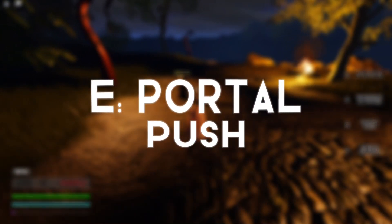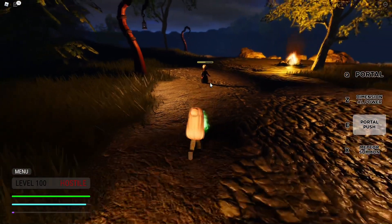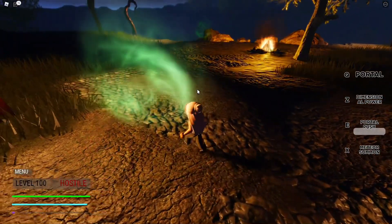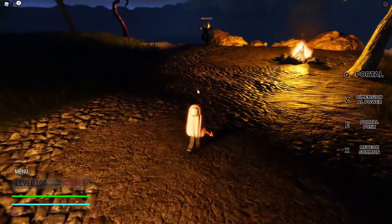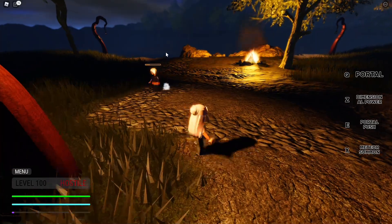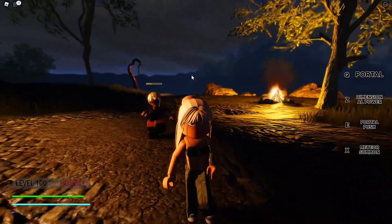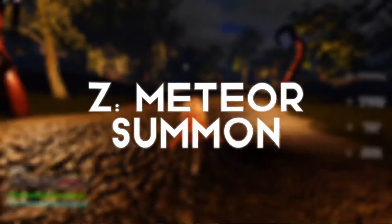Next we have E, which is Portal Push — one of my favorite abilities. By holding E you charge the dimension power, and when you let go you send forward a portal that sucks everyone in its path inside it. Then after a few seconds another portal opens in the direction you're facing and they get thrown out — I see it as them going into that purple dimension and getting thrown out. It does more damage and has more range depending on your level, and I think there is a max amount of players who can go in.